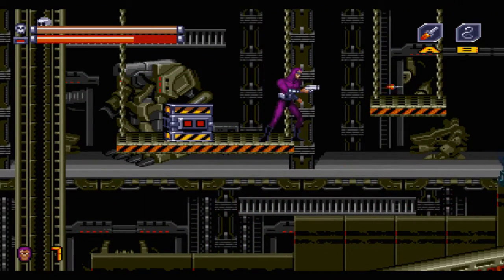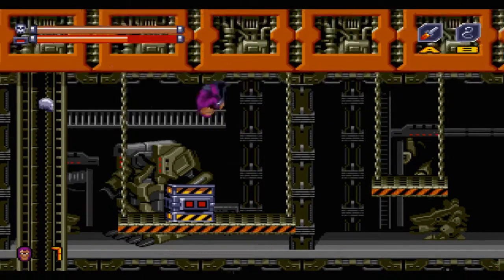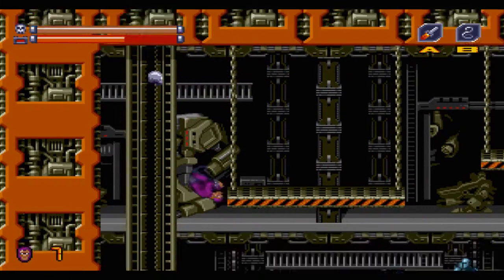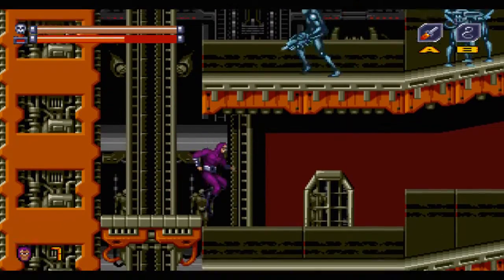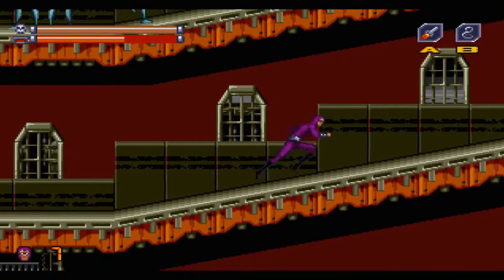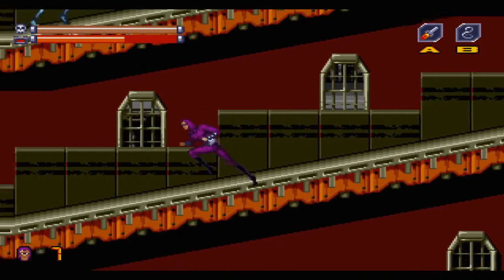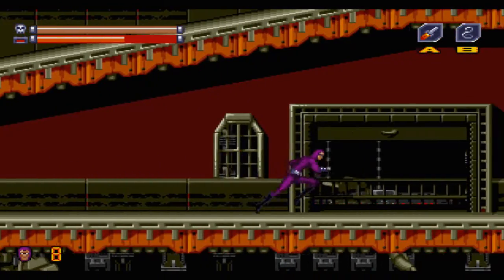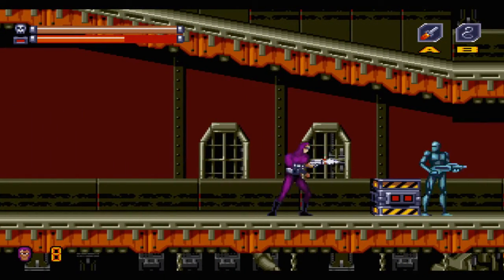The homing missiles are great, they use very little ammo. I don't actually need the health right now. Let's check the bottom one first. We have a 1-Up, which is always handy.